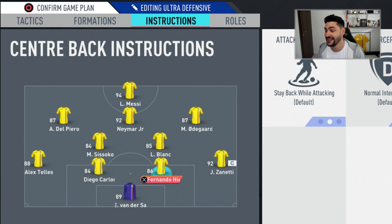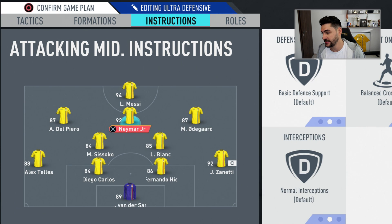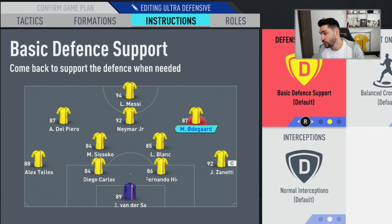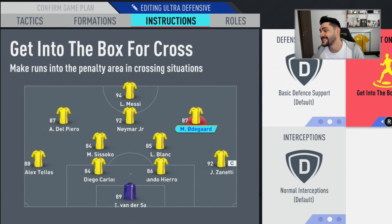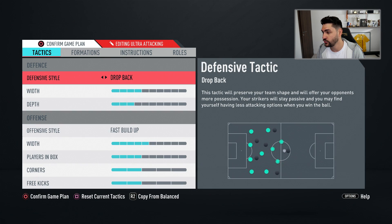Player instructions: for the fullbacks, stay back while attacking. For the more defensive CDM, stay back and cover center. For your more offensive CDM, cover center. For the striker, get behind. I've also seen people use get in the box for crosses — but if you have fast build-up, your attackers will already naturally attack that area by default, so in my opinion that instruction is not so relevant for the central attacking midfielders when using fast build-up.